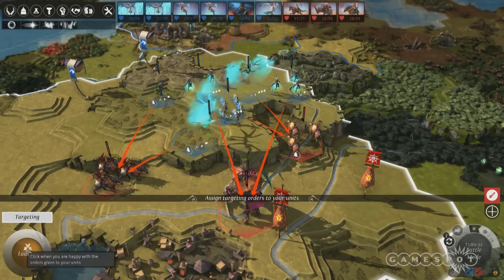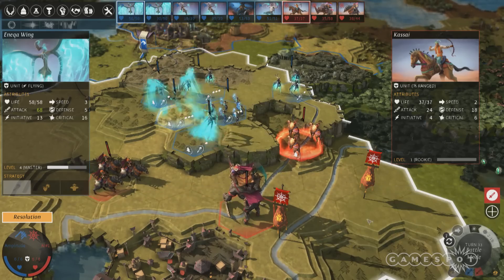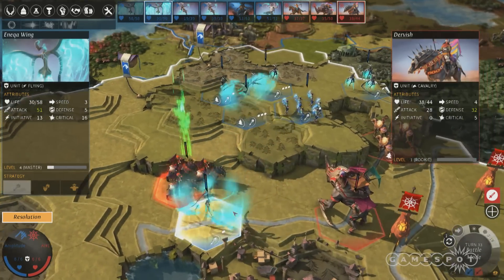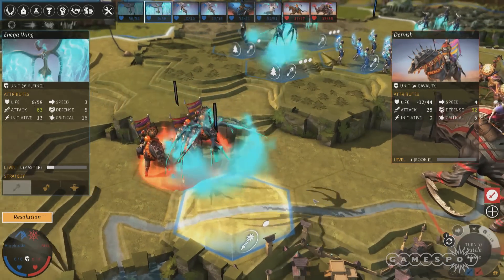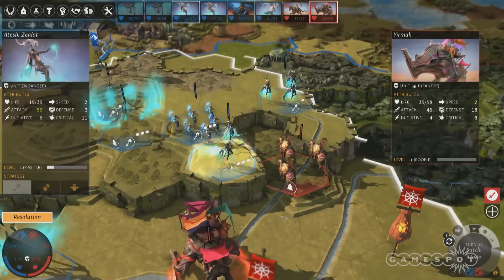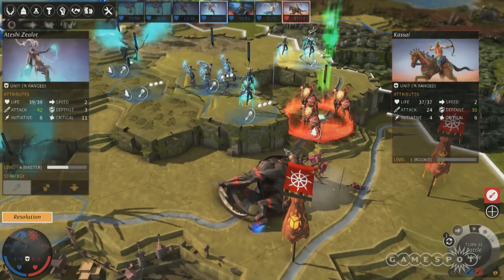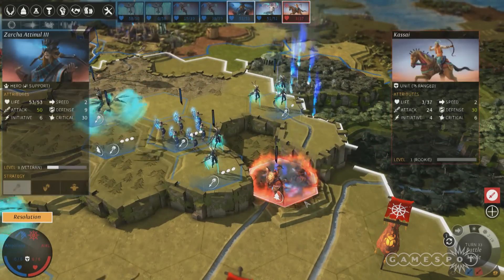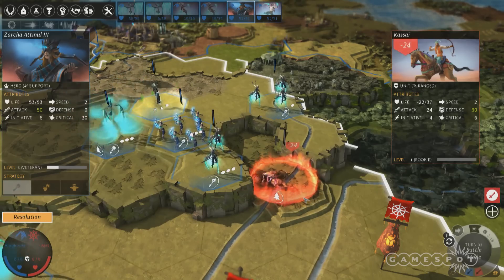The good thing about the Roving Clans is they're extremely good with commerce. You need to be friends with them to exchange anything — if you want to buy or sell anything on the marketplace, you need to be in good terms with them. Everything you sell there, they take a cut on it, so they want you to exchange. If they're unhappy with you, they just expel you from the marketplace, which is really problematic. You need resources to build your armies, and sometimes one of the best ways to get those resources is through the marketplace.